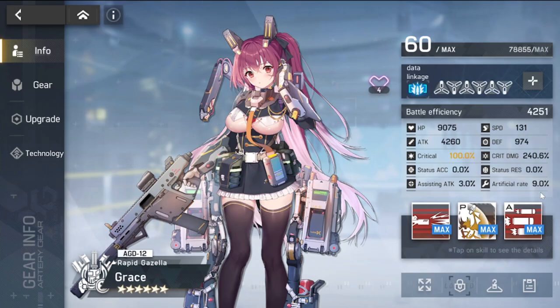Final thoughts on Grace: as early as now — day four of playing global — take advantage of what she can give you. Take her as far as you can. If you don't have any other cleavers yet, don't worry — she will really shine for you no matter what. If you have comments or suggestions, put them in the comment section below. Please subscribe to the channel — I'll be putting out daily content for Artery Gear Fusion. Take care, stay safe — this is the Warden, and I'm out.